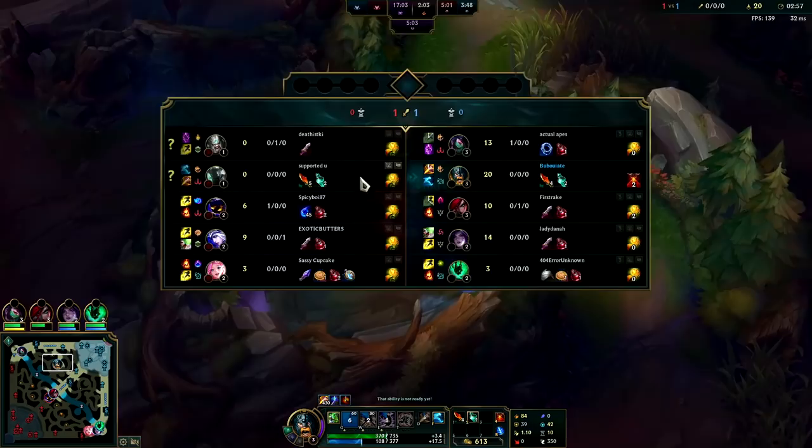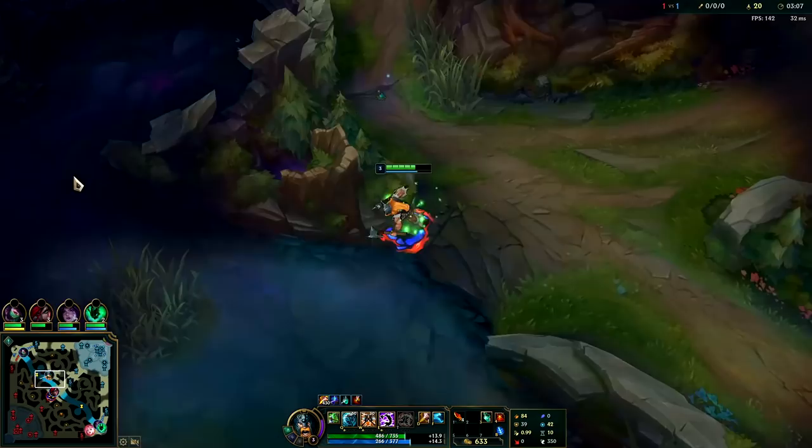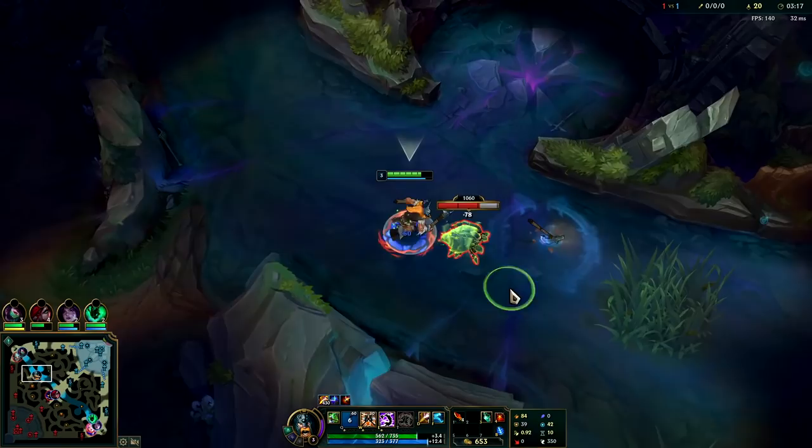Mordekaiser should have started with his bot side — he hasn't shown up on the map yet. We're gonna push straight out for scuttle, we have one refill left which is useful for fighting and we're using it right now to heal. If Mord does a full clear we'll kill him potentially in his jungle; if he's doing a semi clear then he'll show up on the scuttle crab. We're gonna push this towards the mid.